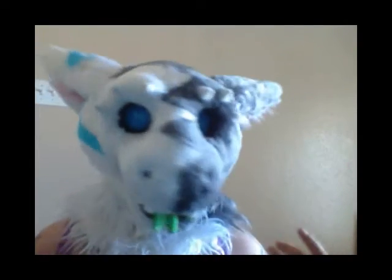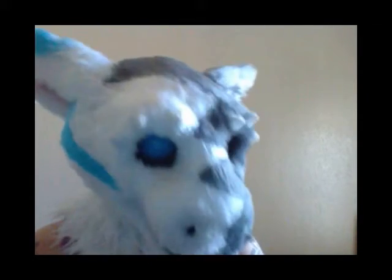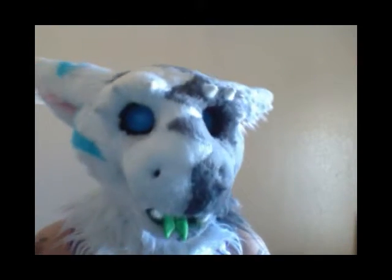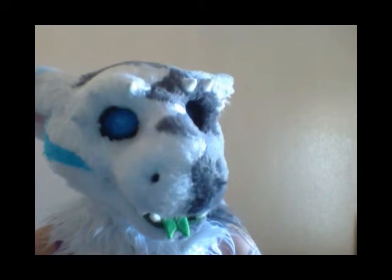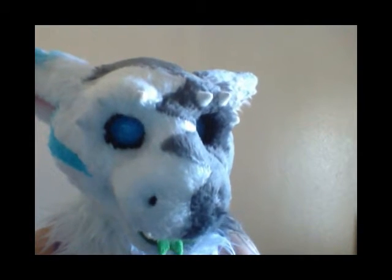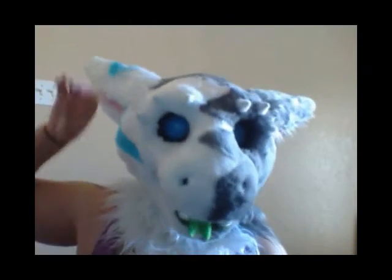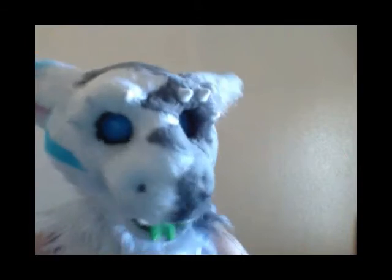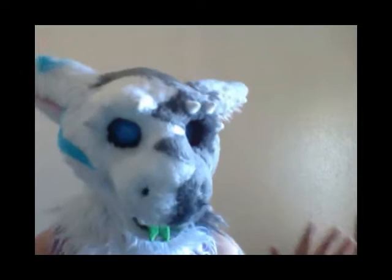Unguligrades are actually more expensive than digigrades because a lot of the time they are stilts — they take a lot more foam and a lot more effort to make. So those are the differences: plantigrade is just regular human legs; digigrade is more for realistic canine legs; and unguligrade is for hooved creatures — cows, horses, deer, goats, all that fun stuff.